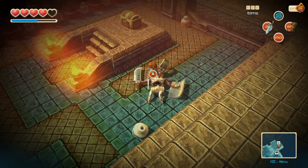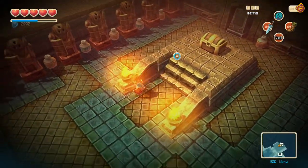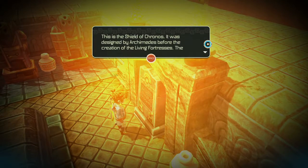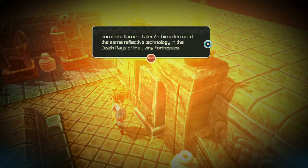Combo! Now look at how elaborate this is - I want to read that thing before I pick up the Shield of Kronos. 'This is the Shield of Kronos. It was designed by Archimedes before the creation of the living fortresses. The Shield of Kronos was used to defend Arcadia in the first Dire Folk War. It reflected sunlight and caused enemy ships to burst into flames. Later, Archimedes used the same reflective technology in the death rays of the living fortresses.' That's so Mythbusters - Archimedes and his death ray thing, that's really fun.